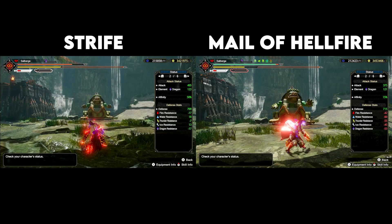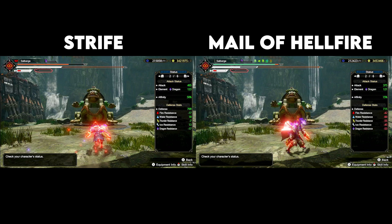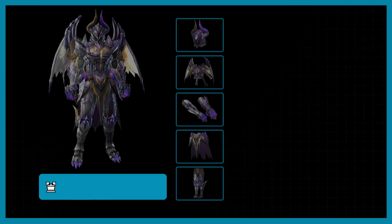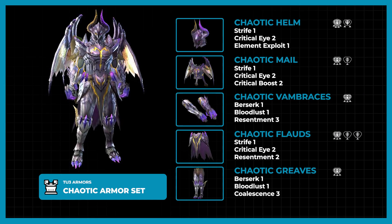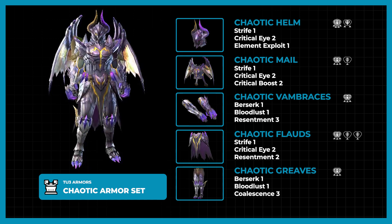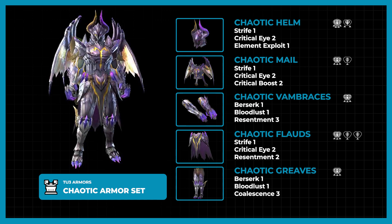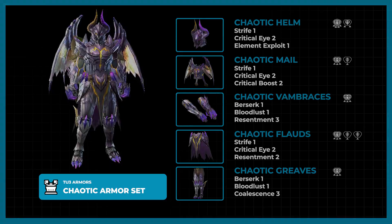For scaling purposes, this set gives a little more elemental attack than the level 3 Male of Hellfire. The set practically packs everything you will need — built-in Critical Eye, Bloodlust, Coalescence, Resentment, and Critical Boost. It also carries a much needed Element Exploit on the headpiece, giving us the ability to make better mix sets this update. I'll be going through that on a different video, so make sure to stay tuned.